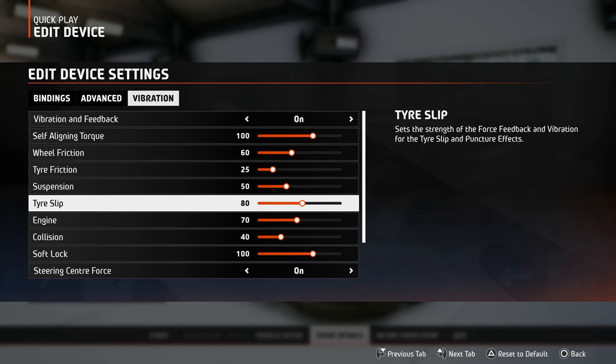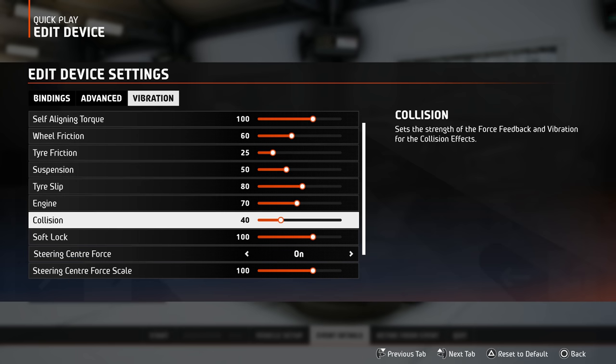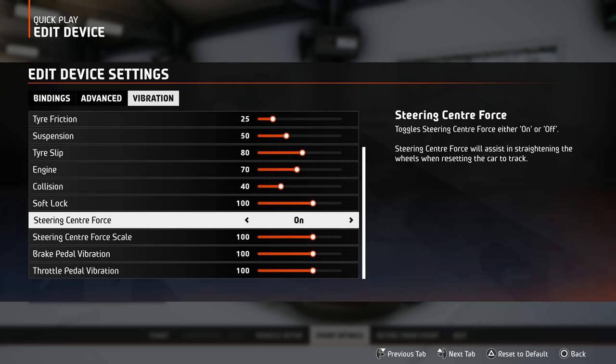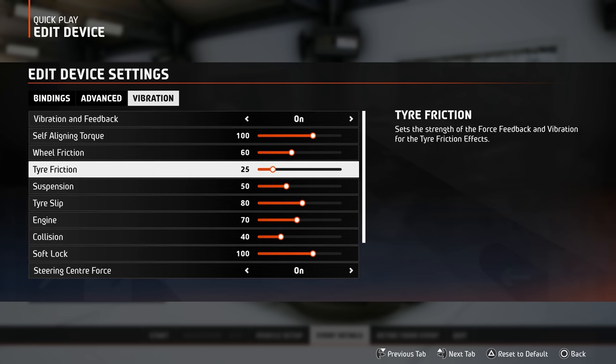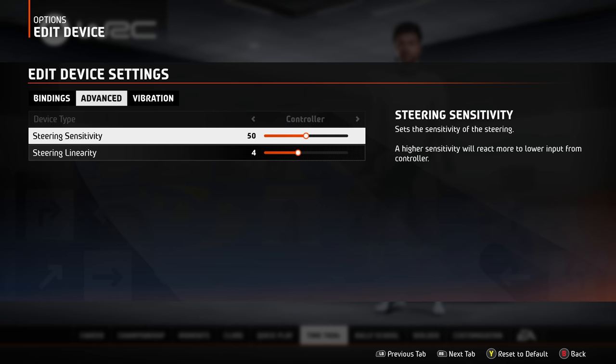For context, I was using the Fanatec DD Pro wheelbase with the boost kit, so I was getting around about 8Nm of torque. I found the most important force feedback setting was the tire friction setting, because quite honestly it feels horrible on the default 100. I'd recommend lowering it dramatically, or turning it off entirely. On a controller, we found the default settings to be actually pretty good, so feel free to experiment and find any subtle changes that work for you personally.